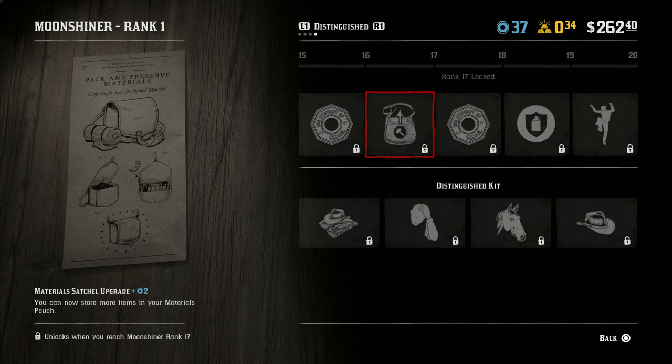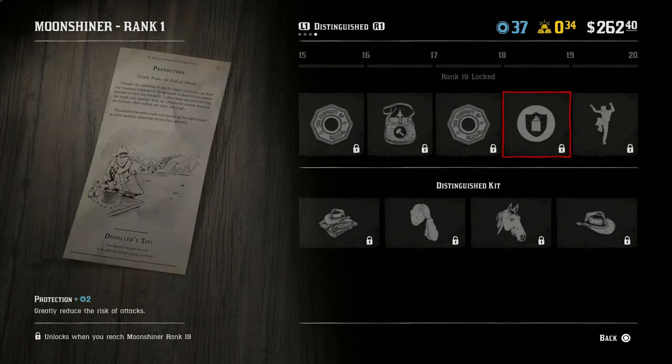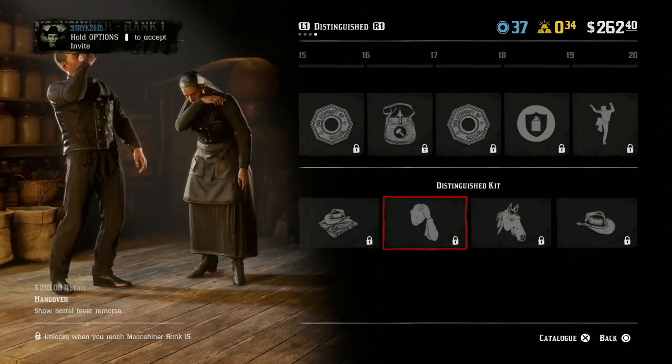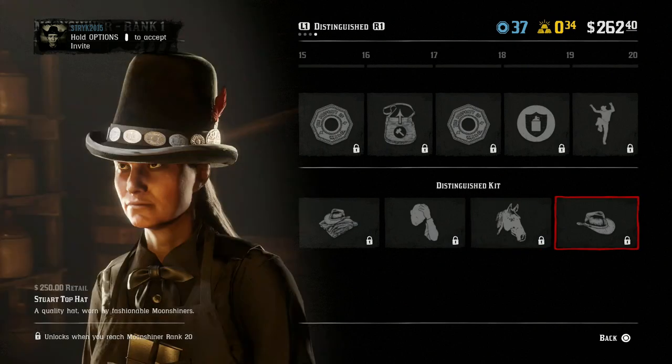Rank seventeen gives us a Material Satchel upgrade. Rank eighteen gives two role tokens. Rank nineteen gives us Protection, which will reduce the risk of attacks on the Moonshine. And rank twenty gives us the Rowdy Dance to use in the bar. For the Distinguished Kit upgrades we have the Wilkesboro outfit, the Hangover Emote, the Dappled Buckskin and Spotted Tri-Color coats for the Norfolk Roadster, and the Stuart Top Hat.